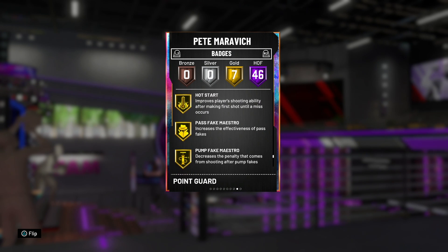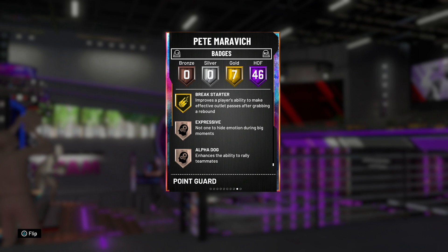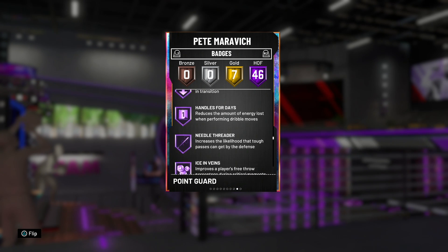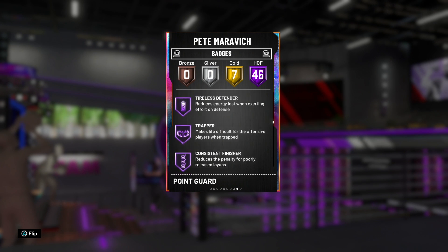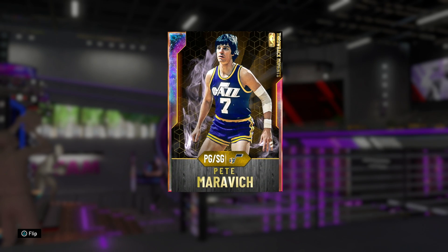As I work my way down, you will notice there's a missing badge — not on hall of fame, not gold. Pete Maravich does not have the intimidator badge — not bronze, not silver, not gold, not hall of fame. The intimidator badge is a very important defensive badge, so take that into consideration when picking this card up. It'll be interesting to see how he plays without it; if the shot contest is really bad I'll let you guys know.